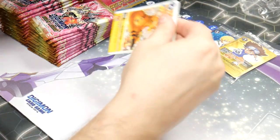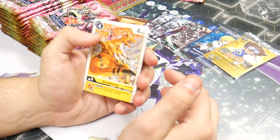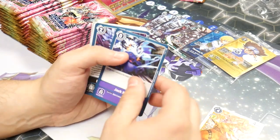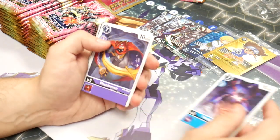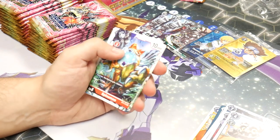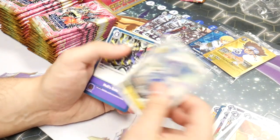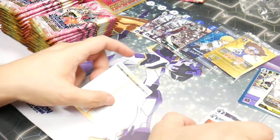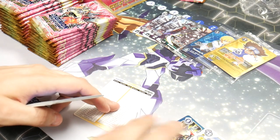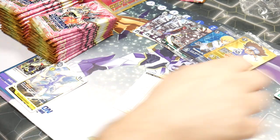Pack number one. We have Graumon, Jack Raid — good card — Files We Want to Punch, Atomic Inferno, Gusakomon, Phantomon, Gatsumon, Spinamon, Piranamon, Bootamon. Rare: Virodemon and Hell's Gate. Not a bad start. Rares go here, everything else doesn't matter.